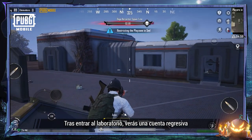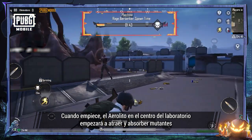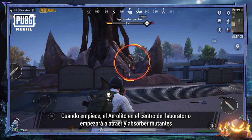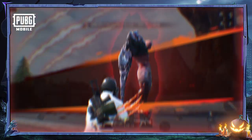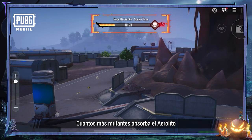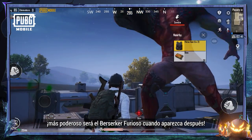After entering the lab, you'll see a countdown timer. When it begins, the Aerolith in the center of the lab will start to attract and absorb mutants. A Rage Berserker will spawn at the end of the countdown. The more mutants the Aerolith absorbs, the more powerful the Rage Berserker becomes when it spawns.